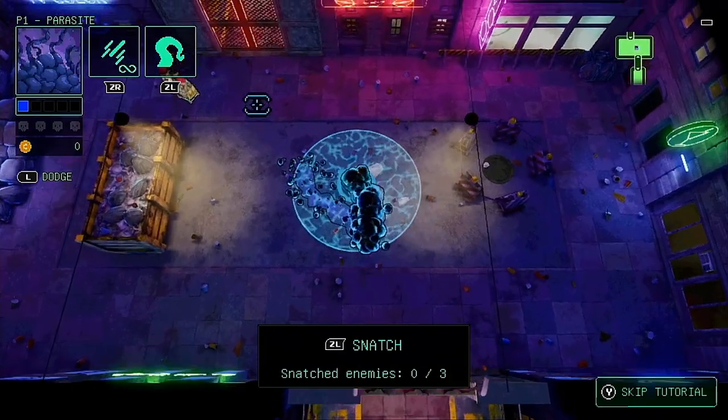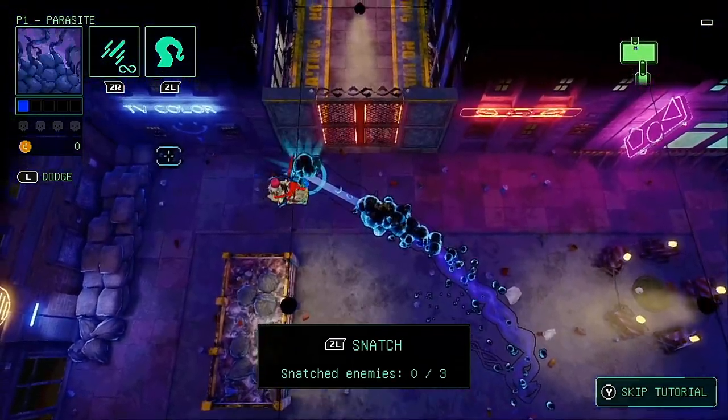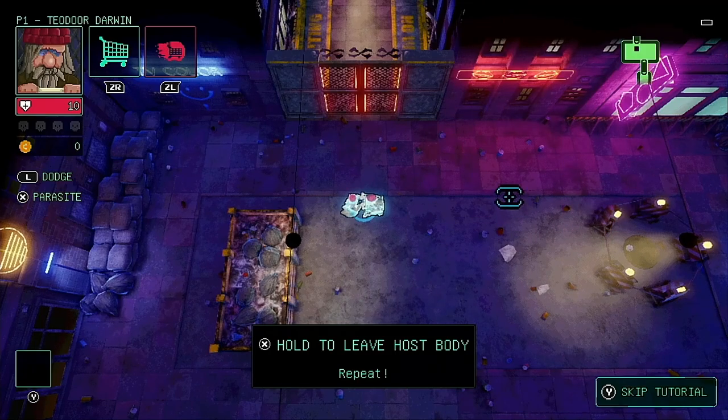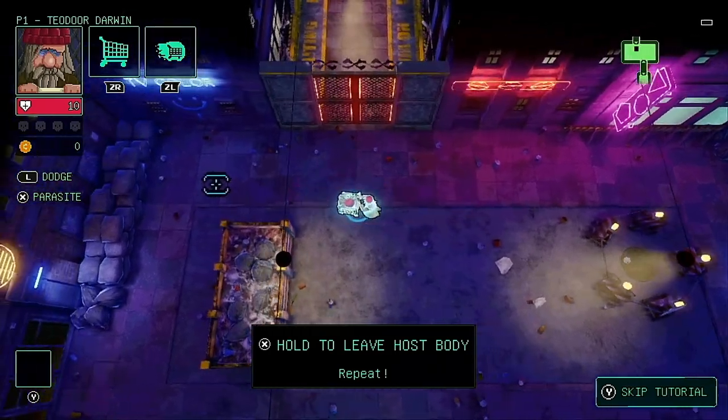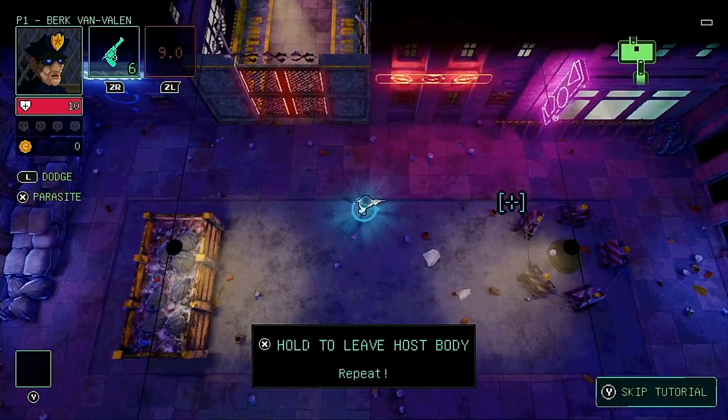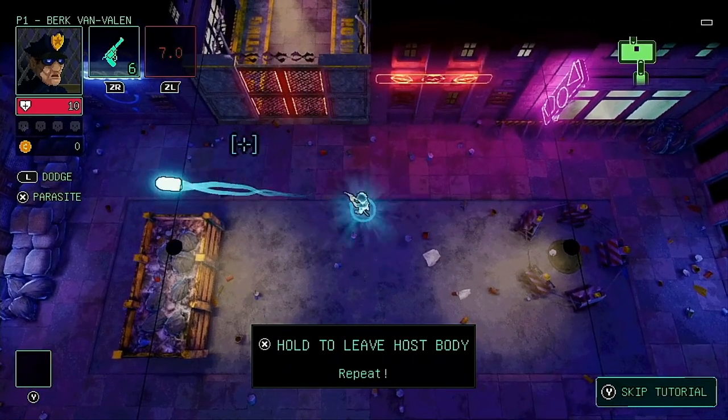Entering the next area we learn how to body snatch, which can only be done at short range, indicated by the blue glowing ring around us. After getting in range and activating our ability we take control of a host, and it's this unique body snatching mechanic which the whole game is built around. Each host comes with two abilities: a standard attack and a special ability, and the host's health bar is shown below its portrait.